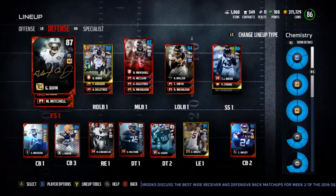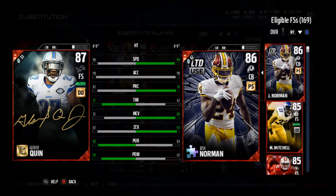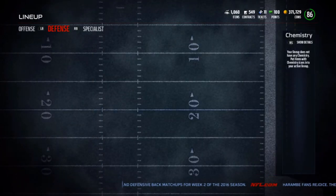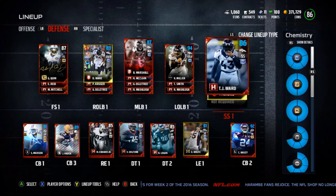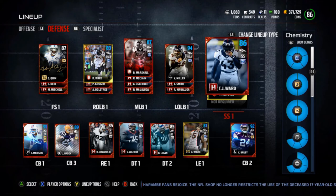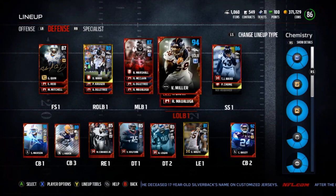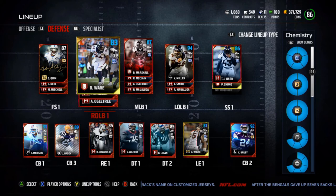Moving on to my safeties, I picked up the Signature Glover Quin because I like the look of the card and he actually plays pretty well — decent speed, decent zone coverage, and decent pursuit. I got him pretty cheap at 35,000. TJ Ward is in there because he has the Denver defense chemistry, so he stays to complete the five Broncos. You could also pick up Keep to Leap and Chris Harris — both have Denver defensive chemistry. I had Elvis Dumervil up on the auction, picked him up for 70k, but he's only a 90 overall while Von Miller is a 94 with the Denver chemistry boost, so I decided to roll with Von Miller.